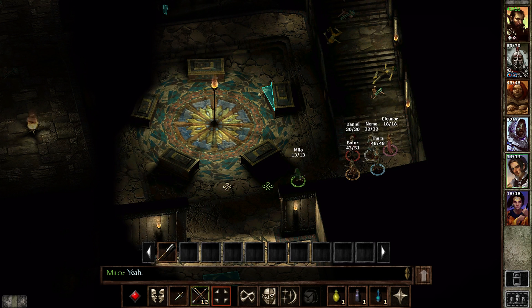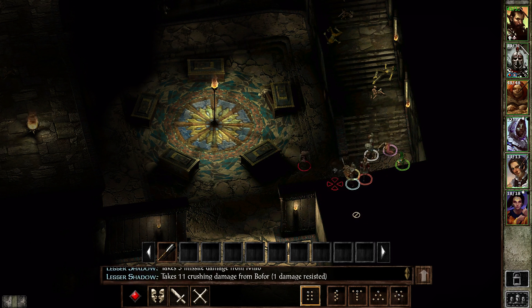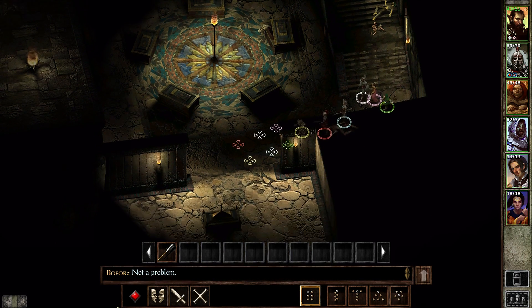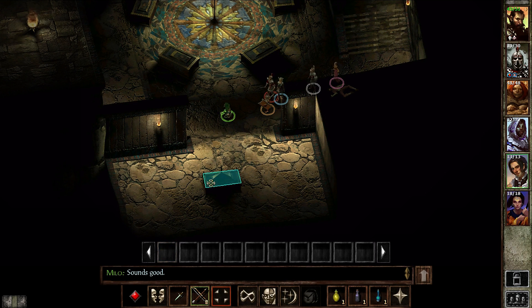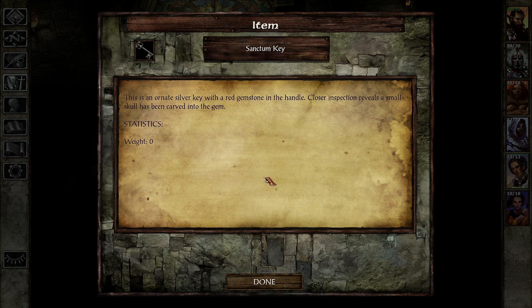Probably traps there. This is the dangerous one though. One of these without a doubt has a trap. One of them has to provide something we need — basically a key. And there we go: an ornate silver key with a red gemstone in the handle. Closer inspection reveals a small skull has been carved into it. Very necromantic.